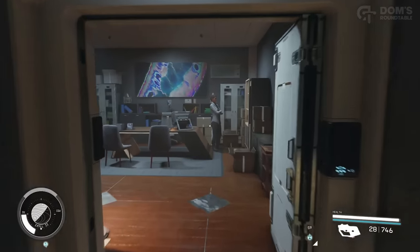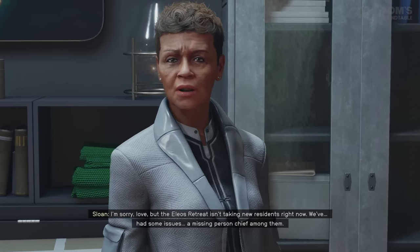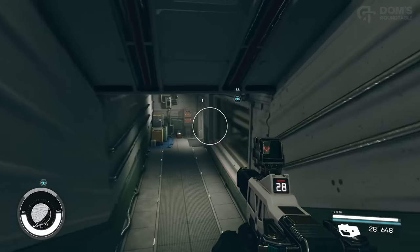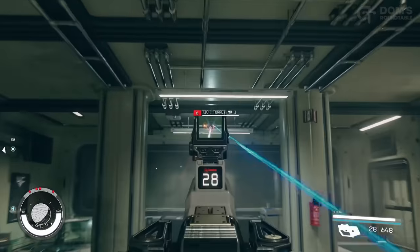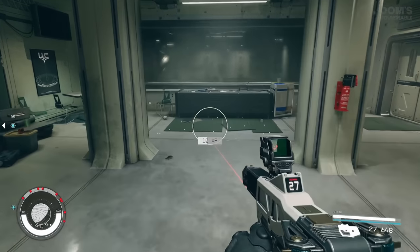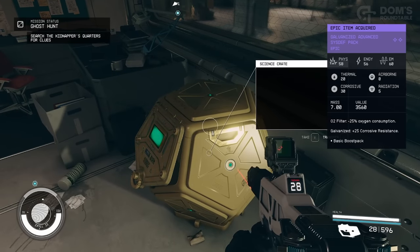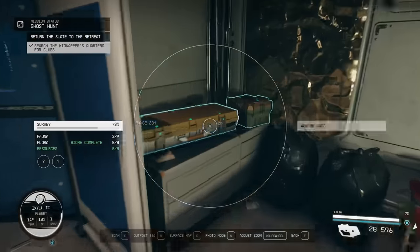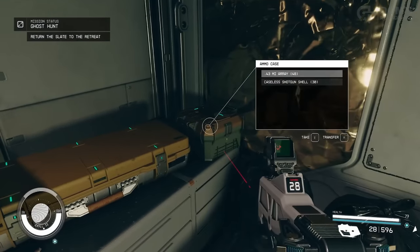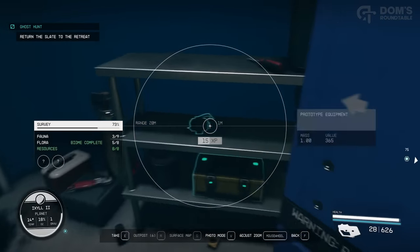Follow Sloane's orders and progress through the questline until you have brought the kidnapped worker back to the retreat. You'll then be sent to the kidnapper's hideout. Make your way through, taking out all the turrets and robots. Once you get to the end where you need to pick up the corrupted slate, there should be juicy loot in the science crate and weapon crate. Don't forget to lockpick the door nearby — inside is more loot and a safe containing ammo, money, and digipicks.